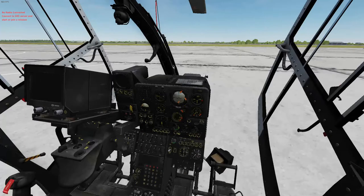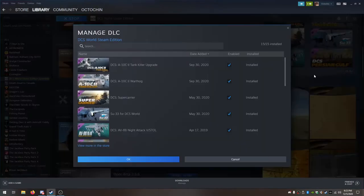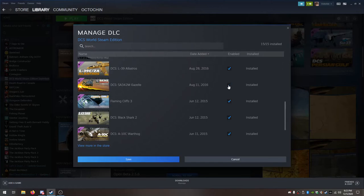We're going to quit to our desktop, then go over here and manage our DLC. We're going to scroll down to find the Gazelle, hit that to uncheck it, and then hit save.